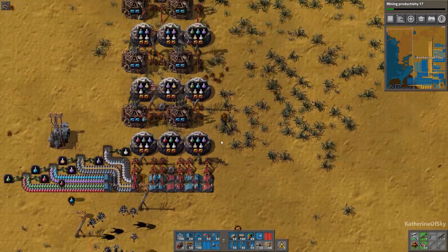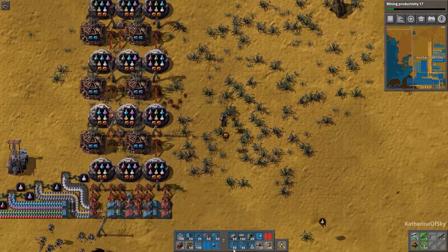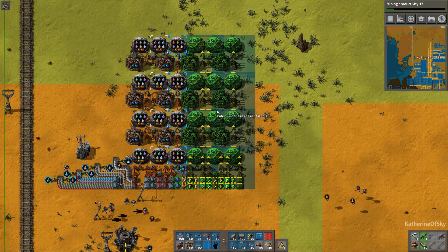Here they go. As you can see, the arms are moving and transferring all of these up into the higher labs.